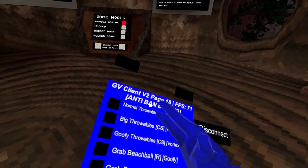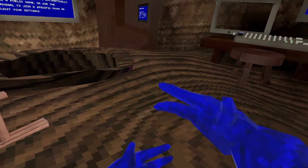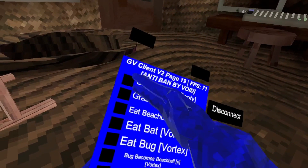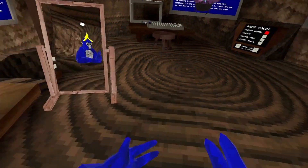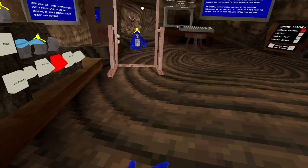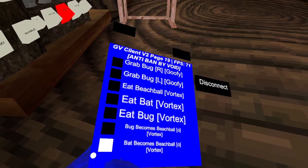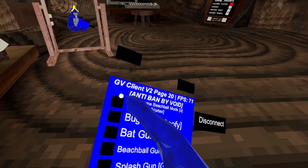Throwables — load of throwables but there's no throwables here. Grab bug right, grab bug left. It's beach ball, it's bat, it's bug. Big — bug become beach ball, bat become beach ball, thick become beach ball.